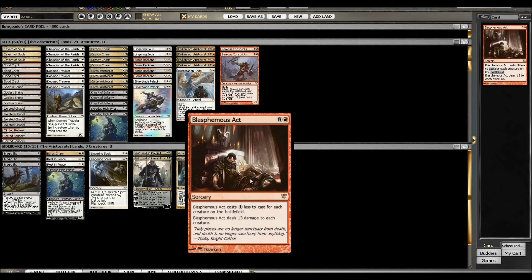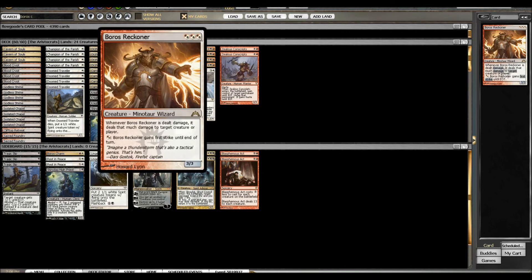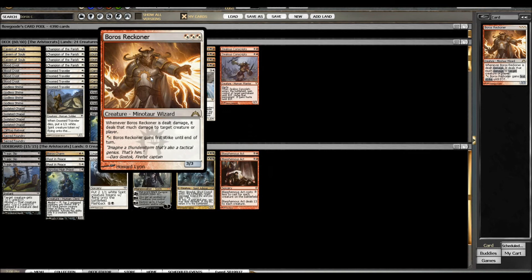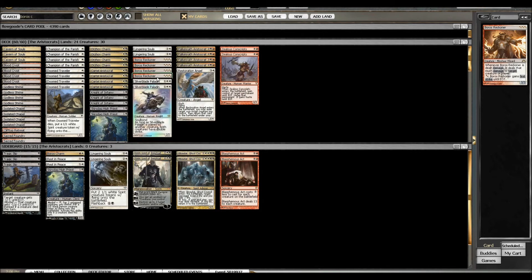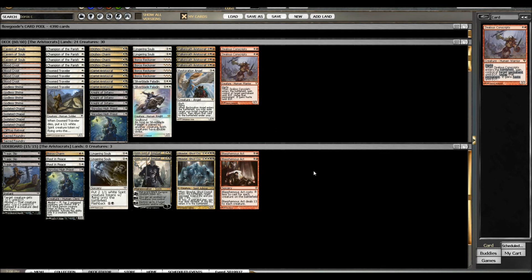Blasphemous Act costs one mana less for each creature on the battlefield, and it deals 13 damage to each creature. So if you have a Boros Reckoner out and you cast Blasphemous Act, that's going to deal 13 damage to Boros Reckoner. Whenever Boros Reckoner is dealt damage, it deals that much damage to target creature or player. So if your opponent is at 13 life or less, you can kill them with Blasphemous Act if you have a Reckoner on your side. And that's pretty awesome.